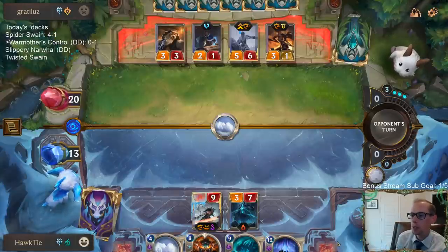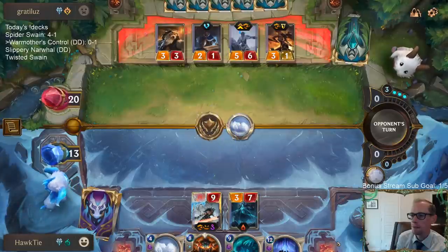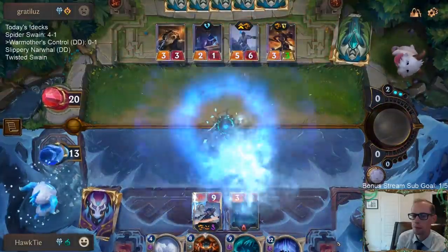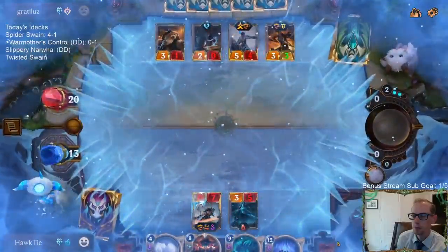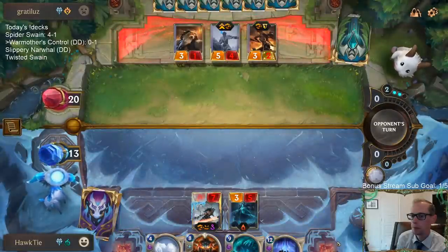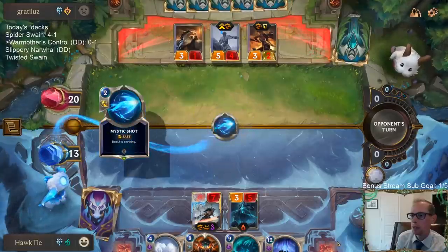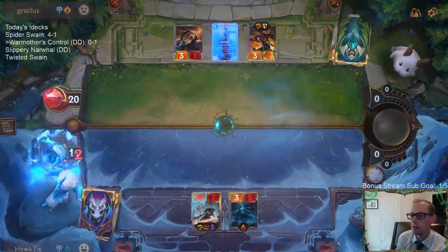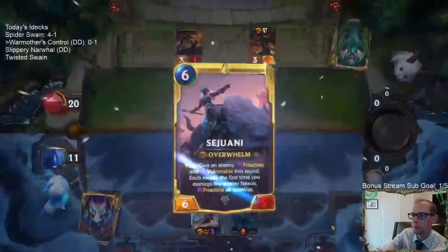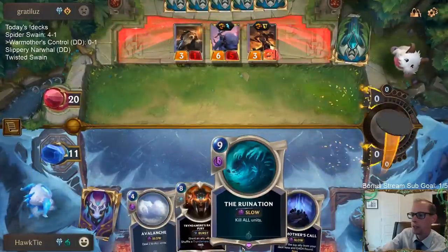This does mean I don't get to play War Mother's Call next turn since I'm casting this Avalanche, because we're only going to have 10 mana. I think that play just set us up better for this next turn. We have already killed one Sejuani, so this is the second one.